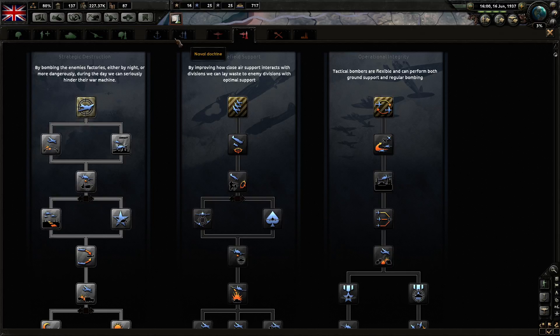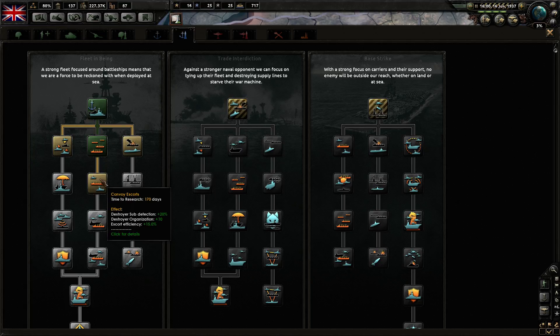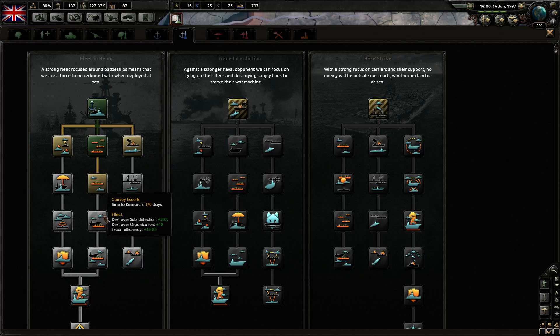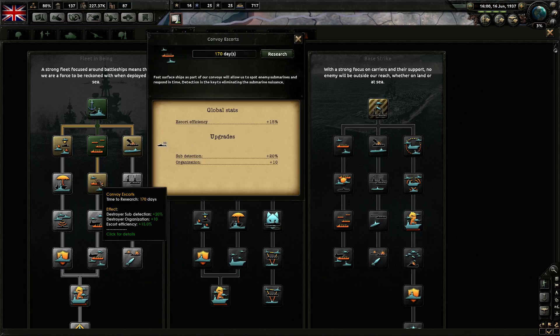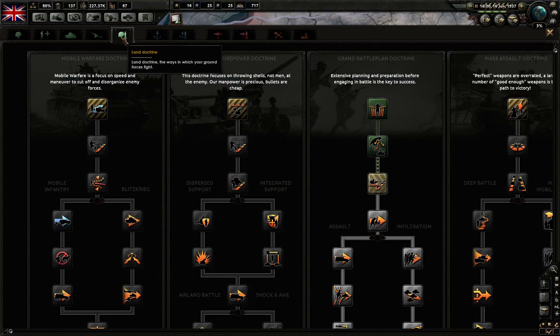So we're focusing on that air tree at the moment. Naval doctrine is complete — destroyer sub detection. This gives submarine surface detection and submarine organization. Destroyer sub detection would be good to have — I like the fact that it escorts. The main problem is the subs, and it always will be.